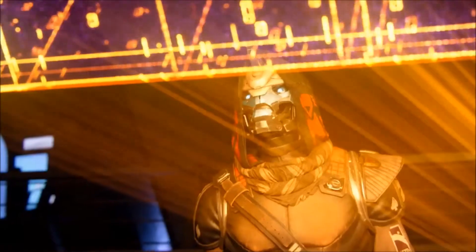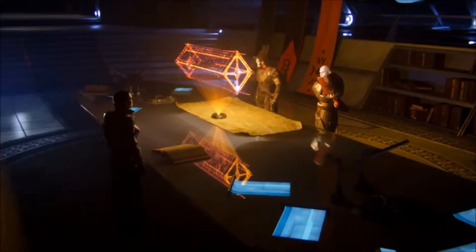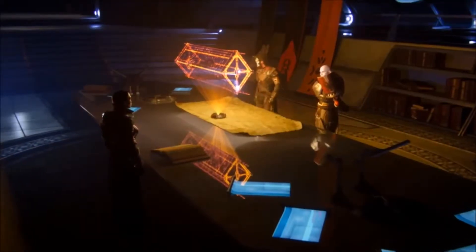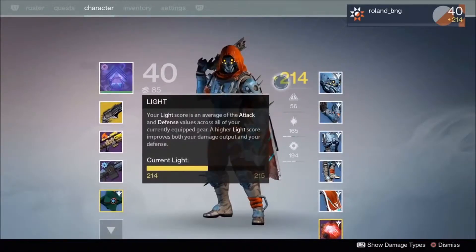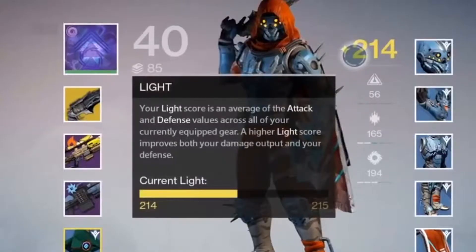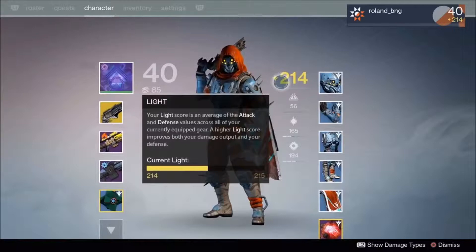We see a little bit more on the cut scenes and they look really good. From what I've heard, the dialogue is also very good and descriptive. We have guardians strolling aboard the Dreadnought. Now it says 'new level cap and light' — they're separating level cap and light. Your light score is an average of the attack and defense values across all your currently equipped gear. A higher light score improves both your damage output and your defense, which is pretty cool and simpler. Currently showing light 214, next is 200 to 215.